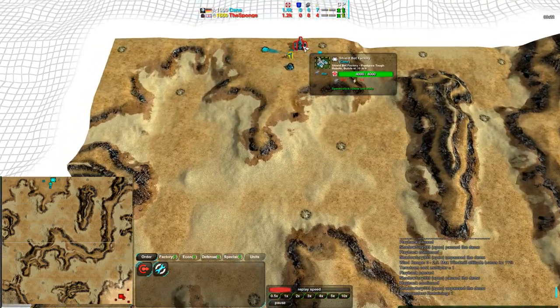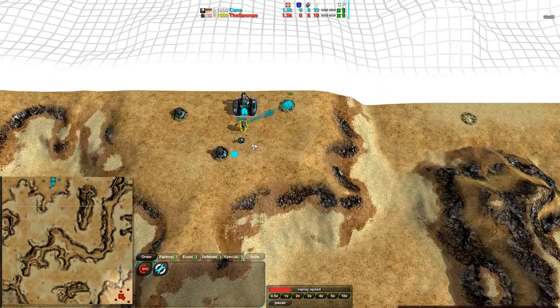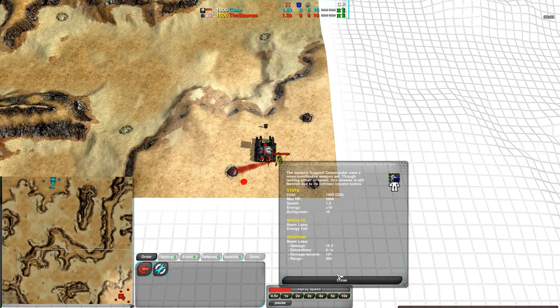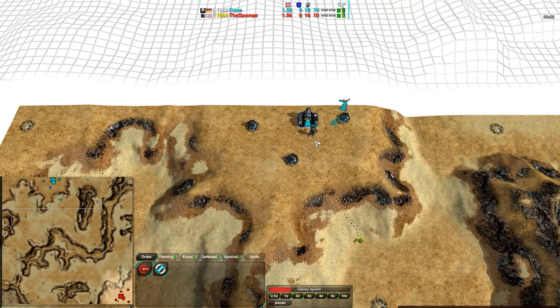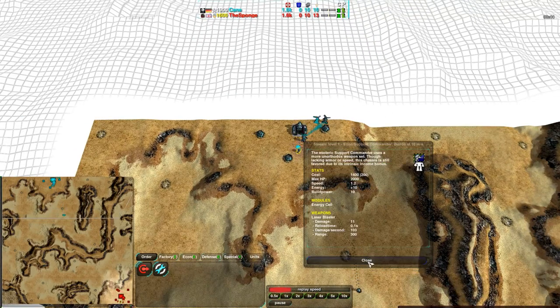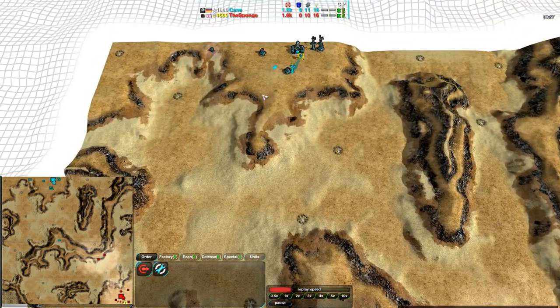I wouldn't be surprised if spiders were used, but it looks like shields versus cloakies is how this matchup is going to go — the Sponge going for cloaky bots while Kane goes for shield bots. Both players very quickly getting their opening metal extractors going, and also very quickly morphing to beam laser energy cell for the Sponge, and energy cell alone for Kane. Not a bad idea — you don't actually have to have all the modules for that level in place. It does mean his commander is not a mobile light laser turret, but he gets his energy economy up for less cost, since the metal cost of morph is entirely dependent on the number of modules at a particular level.